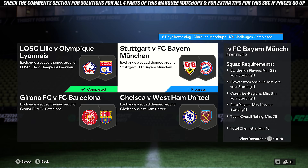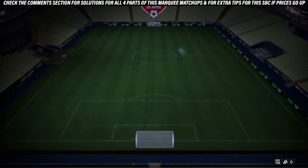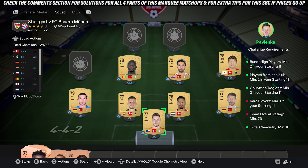Jumping into this part of our key matchups. This part requires two players from the Bundesliga, at least two players from one club, at least three different countries in the team, at least one red card, a 76 rating, and 18 chemistry. The first thing I recommend is doing the chemistry together and also taking care of the top three requirements.